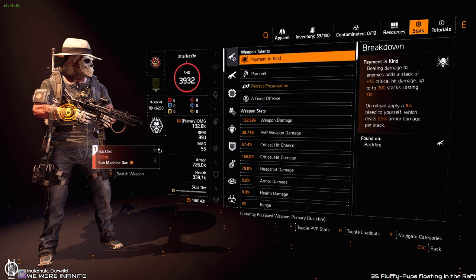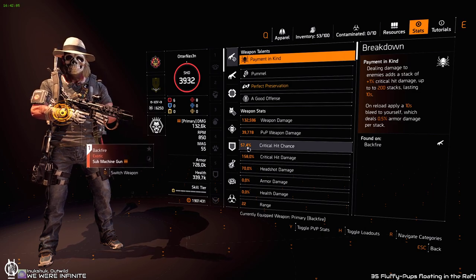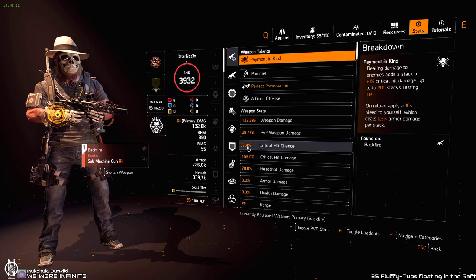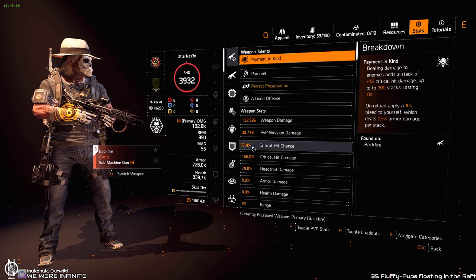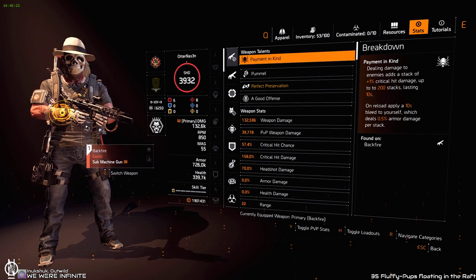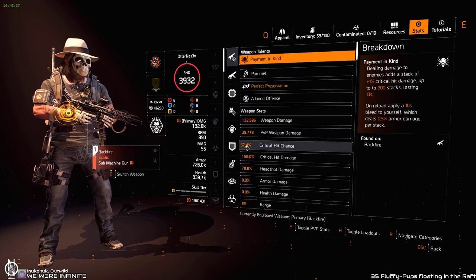These are the stats for this build with the Backfire. I have 57.4% crit chance, which is a bit too much — 55% is for me the sweet spot. You don't need 60%; everyone who says you need 60% crit chance is wrong. I tested it: on a full-auto weapon over two clips, you gain maybe two more crit shots. So why use more than 55%?